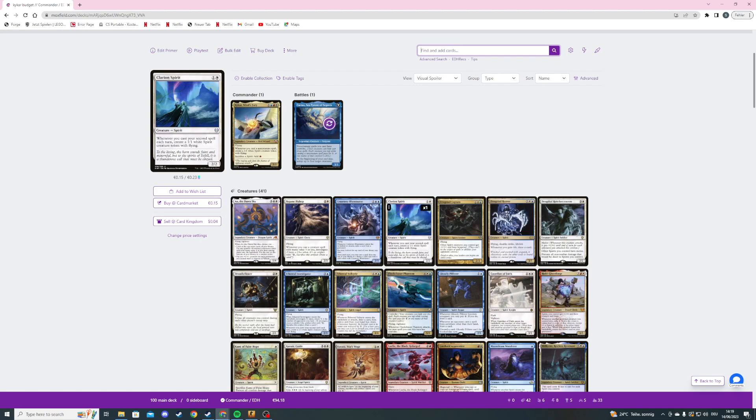Then we're playing Clarion Spirit, a two mana 2/2 spirit — whenever we cast our second spell each turn we create a 1/1 white spirit creature token with flying. We're playing Drogskull Captain, a three mana 2/2 flying spirit soldier, and other spirits we control get +1/+1 and have hexproof. Then Drogskull Reaver, a seven mana 3/4 flying double strike lifelink spirit, and whenever we gain life we draw a card. We're also playing Drogskull Reinforcements, a four mana 2/2 spirit soldier with melee, and other spirits we control have melee.